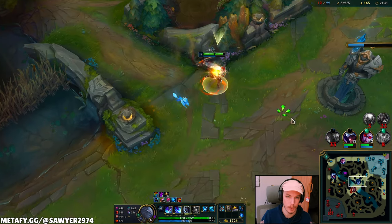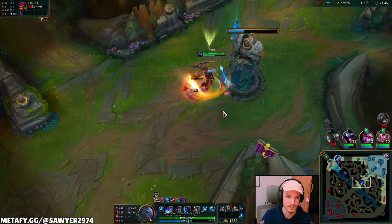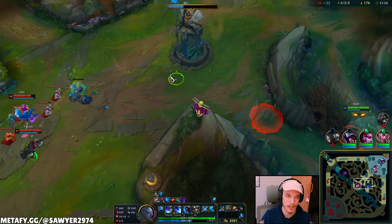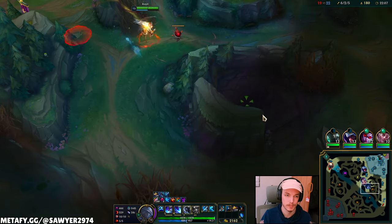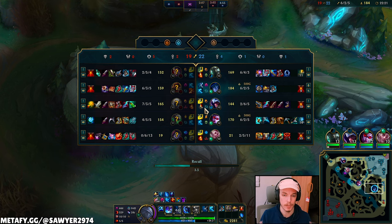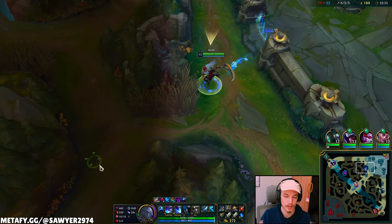Map's just too scattered — I'll wave clear mid. Hello, W, goodbye auto. Got quite a bit of gold, let's reset, get our components, clear top side and keep playing around that top side with baron up — that's the contentious point. I prefer the Brutalizer just giving a whole mix of stats; Last Whisper is cool but kind of weak.